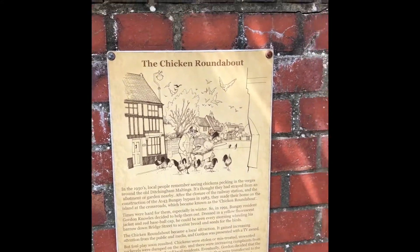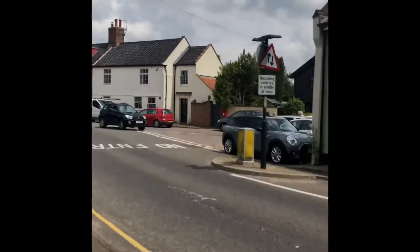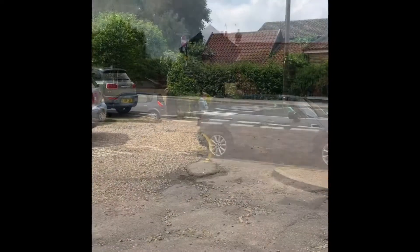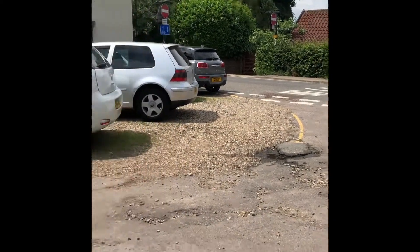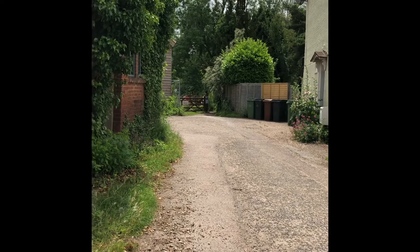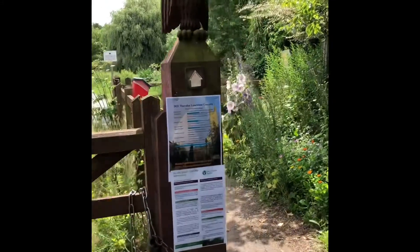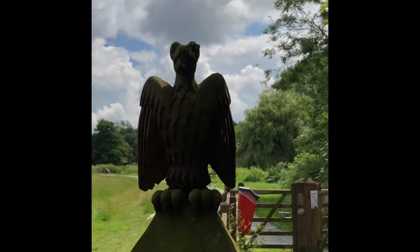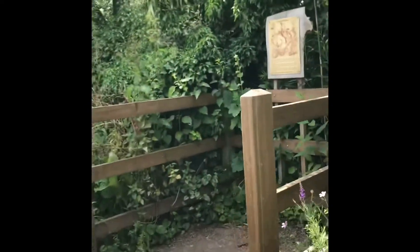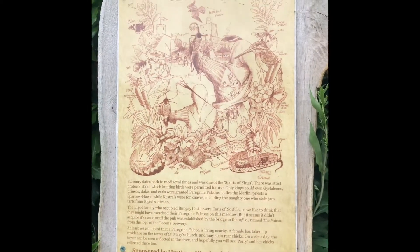Once you've finished with this, carry on across the bridge to the end and cross the street at that black house. Then we go down a little place called Falcon Lane, which goes on to Falcon Meadow. Go past the very lovely wooden statue carving, through the gate and into the stile. At this point you'll see the first of three broadsheets at Falcon Meadow.